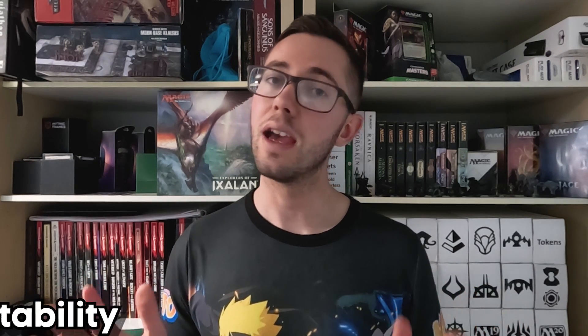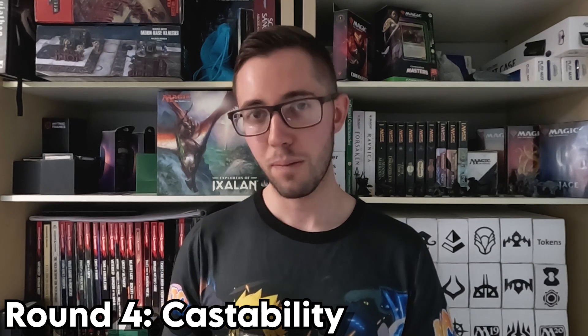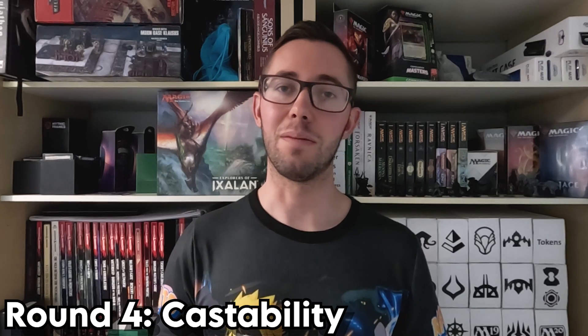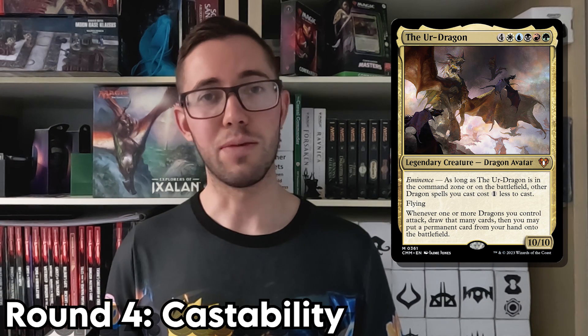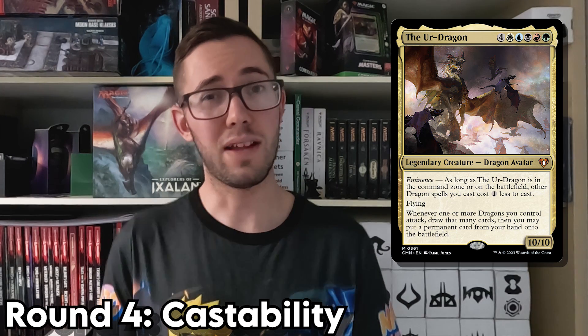But that's enough of that, on to the next round. For this round, we'll be looking at castability, and focusing on how easy it is to get your commander onto the battlefield, because there's no point in having a fantastic commander if you never get to play them. In fifth place, we have the Ur-Dragon, who costs a whopping nine mana, including one of each colour. A higher mana value makes it more difficult to cast — pretty simple.